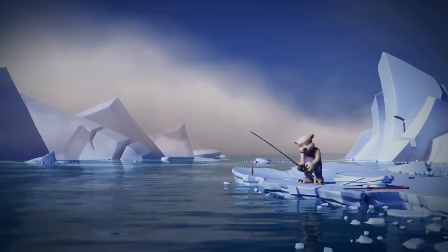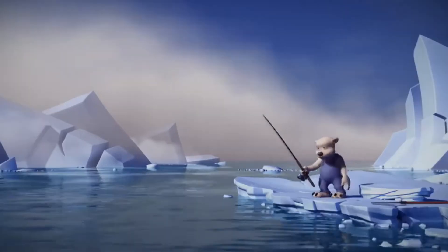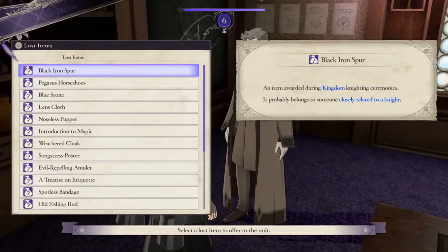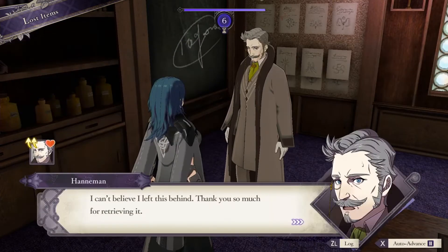Fishing. The exhilarating activity of tossing worms and other critters into a pond, in hopes of reeling back in some chum. Hated by some and loved by others, fishing is undoubtedly the most integral part of Fire Emblem: Three Houses.